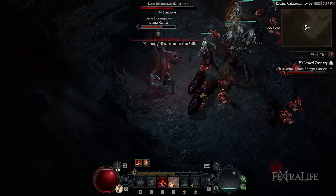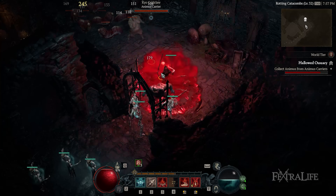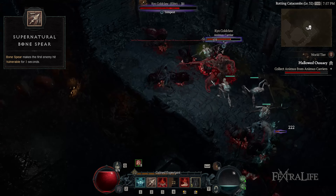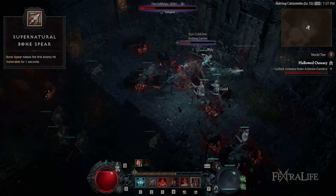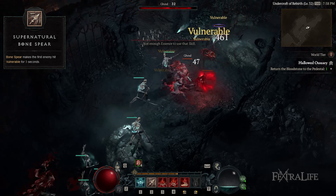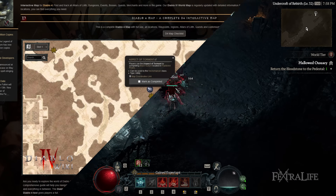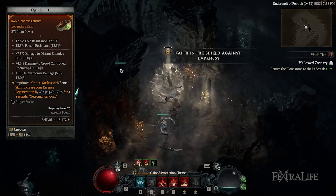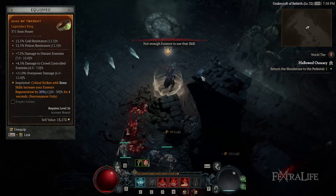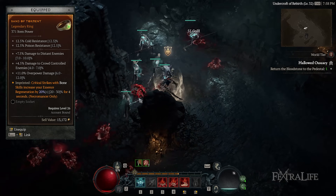Although you're going to consume less Essence with Sever, the damage you deal with Bone Spear will be considerably larger, allowing you to slay enemies in a matter of seconds. Once you can, you'll want to upgrade this to the Supernatural Bone Spear Morph, which lets you apply Vulnerable against the first enemy you hit with Bone Spear. This is especially effective against bosses and Elites, amplifying the damage you and your minions deal by at least 20%. You'll also want to finish the Black Asylum dungeon in Fractured Peaks to obtain the Aspect of Torment, which significantly raises your Essence Regeneration every time you land crits using Bone Spear. Remember to also look out for gear with critical strike chance and critical strike damage.